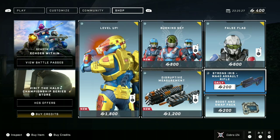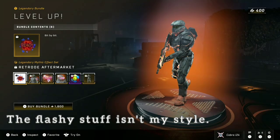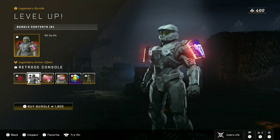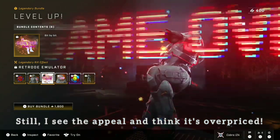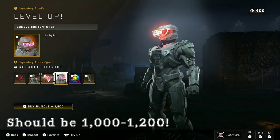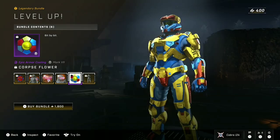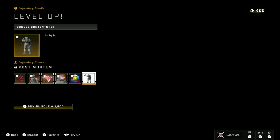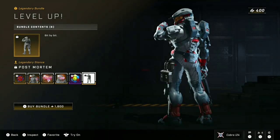Now I'm going to tell you before we get too deep into this, I'm not a fan of the flashy cosmetics in Infinite. This first bundle here has a lot of flashy stuff, so it doesn't really appeal to me. I do think this is overpriced either way. This should be more in line with a 1200 credit bundle or a 1000 credit bundle in my personal opinion. I'm sure there's definitely an appeal here though. You get an armor coating with it and a stance, which kind of brings up the value. But overall, I just think this is really overpriced and I would never use it. So that's my two cents there.